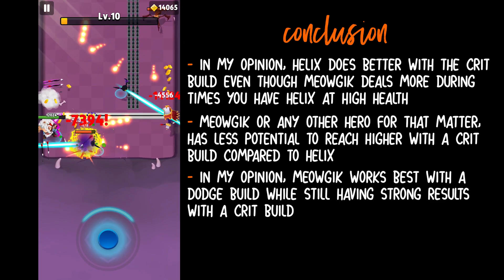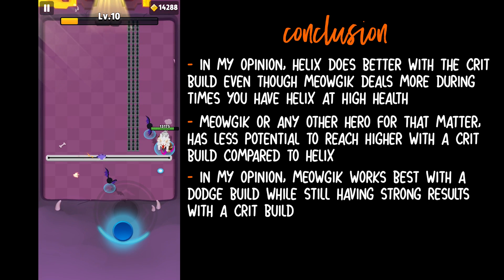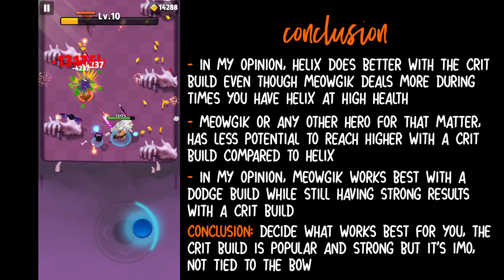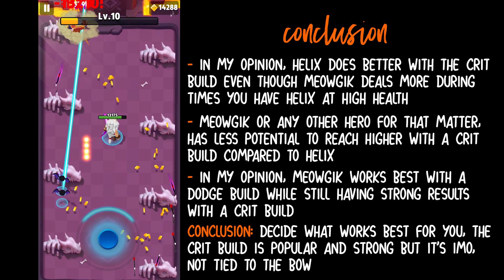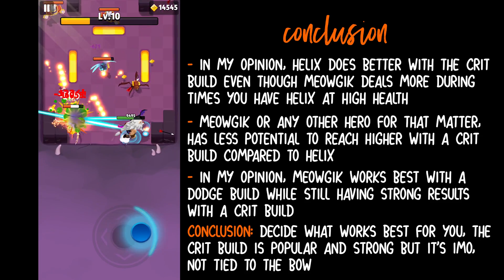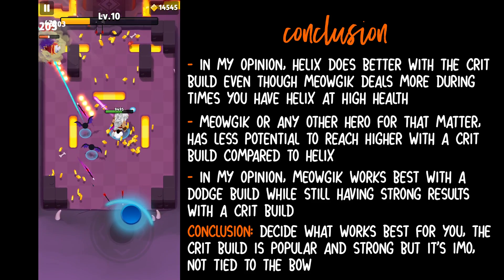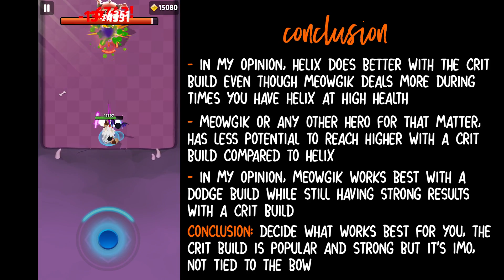I did not include Miaujic's cat crit rate, but in the future, if I can find out what the crit rate is, I will revisit the topic in a shorter form. In conclusion, decide what works best for you. The crit build is popular and very strong, but it's also very flexible — it's not tied to the bow, so use it with what you love most. Helix has higher potential with a higher crit threshold, while Miaujic has higher raw base damage and is better for those who do not want the high risk, high reward option. Some of you have also been asking if crit or dodge is better — they're not directly comparable, as they both provide completely different things. In my opinion, crit is not better than dodge and dodge is not better than crit; it's preference.